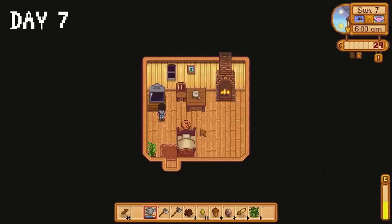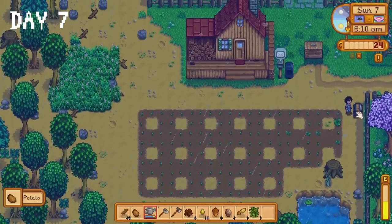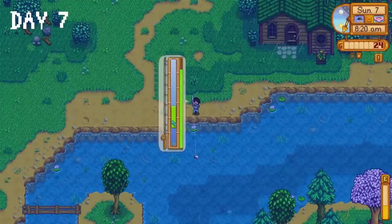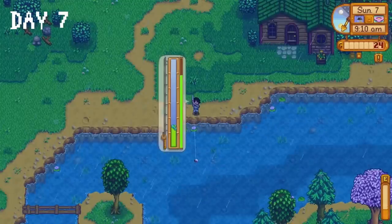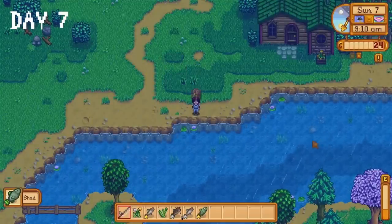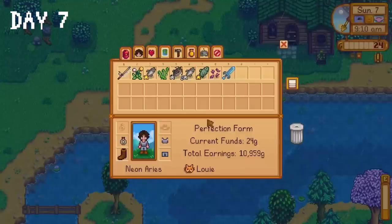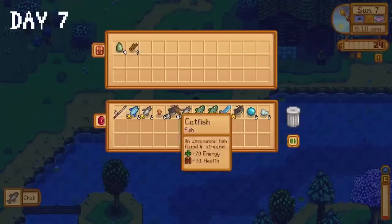Lady Luck decided to shine a light on my life as I woke up to the beautiful sight of rain on day 7. I harvest a potato from a mixed seed, then it's time for some fishing. I opened a treasure chest while fishing and was blessed with the Neptune's Glaive. When it comes to the mines and the enemies within, this weapon is a game changer — in fact it's not game changer, it's game over. I continue fishing for the rest of the day, opening treasure chests, catching catfish, and overall just having a jolly good time.